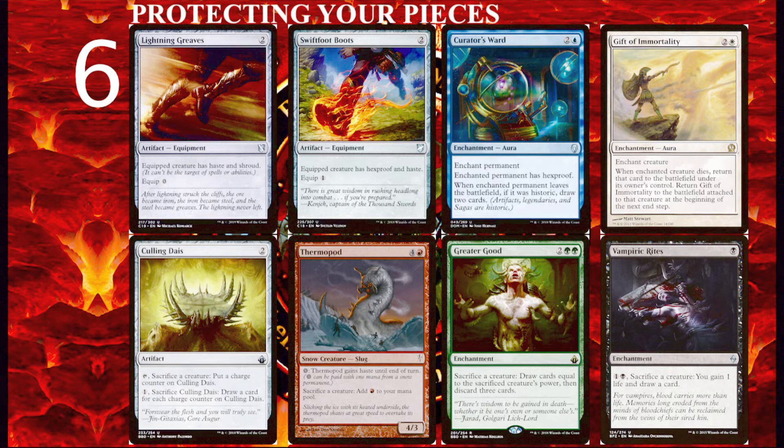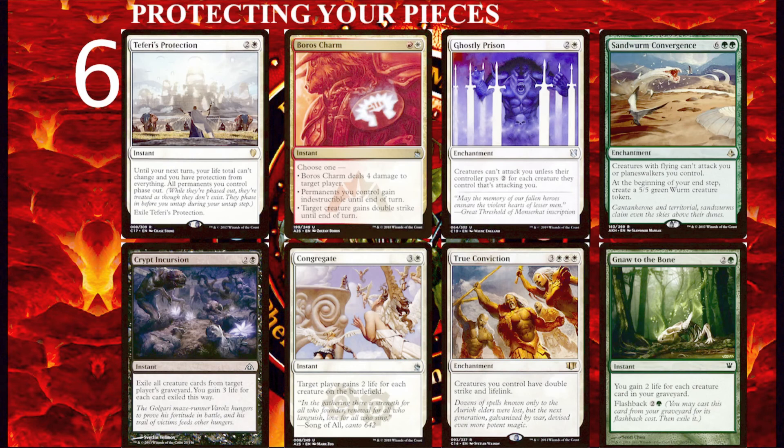Some good sacrifice outlet choices are Greater Good, Ashnod's Altar, Phyrexian Altar, Thermopod, Culling Dias, Viscera Seer, Vampiric Rites, and Birthing Pod. Of course, we can protect our permanents directly with spells like Teferi's Protection and Boros Charm. I'll often include two or three of spells like this in any deck that relies heavily on creatures.